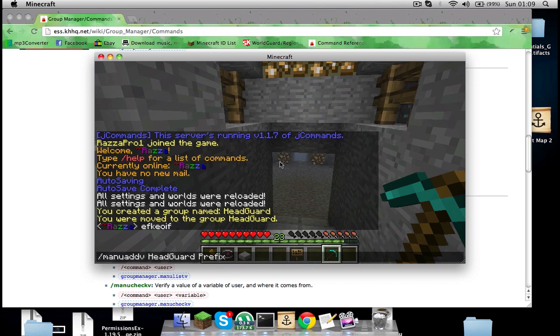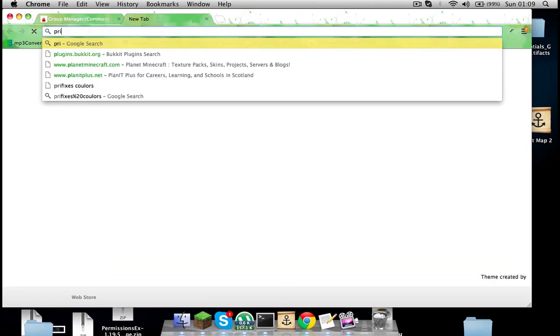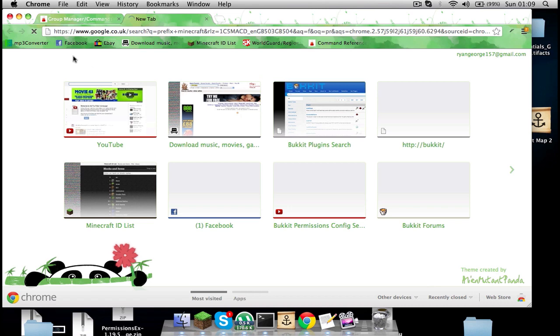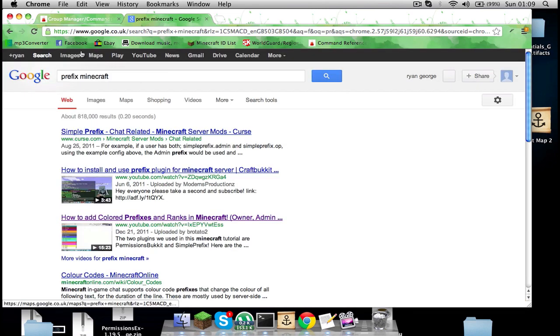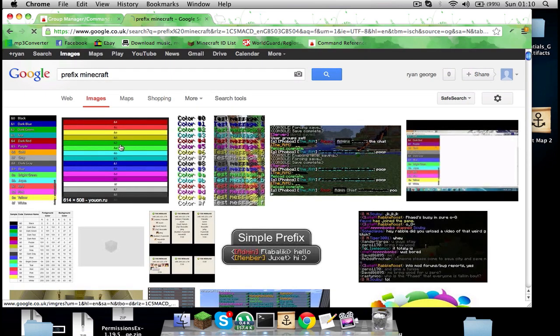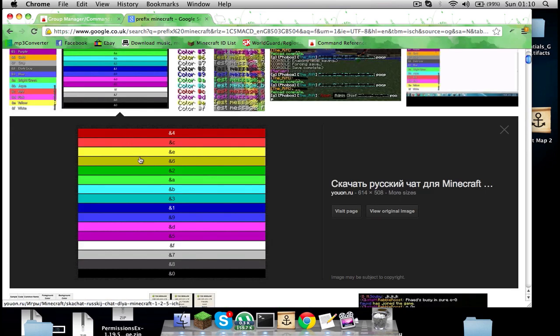Then you want to put in your color, so I'm going to put it into a color I like. I'll start with a bracket and then the color code — I'll put another link in the description for the color codes. So now that we've got this, let's set the prefix.